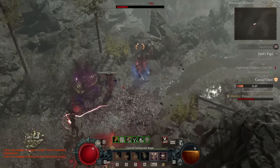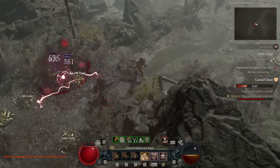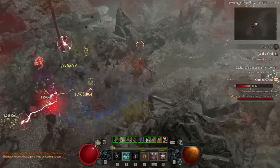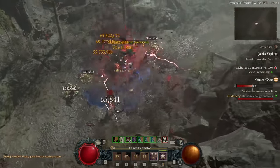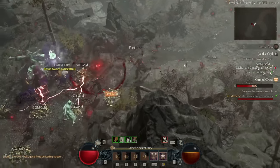We'll talk about our skill points of choice and why we take them, our technique slot decision, our legendaries and uniques of choice, as well as which uber uniques are worth slotting in if you have them, the affixes that you want to aim for on your more regular gear, our vampiric powers of choice, our full paragon board setup — which is heavily leaned towards defense — and then any tips on how to play, especially with the Abattoir in mind. Without further ado, let's jump into the skill points.